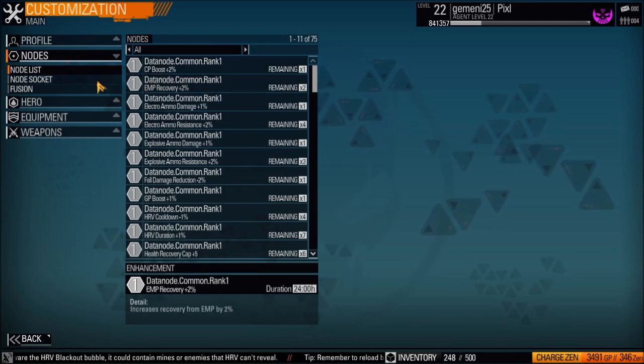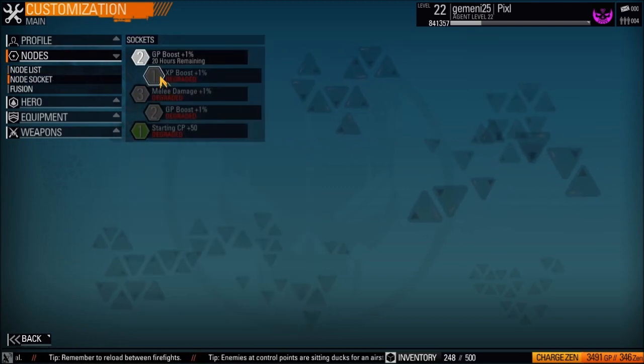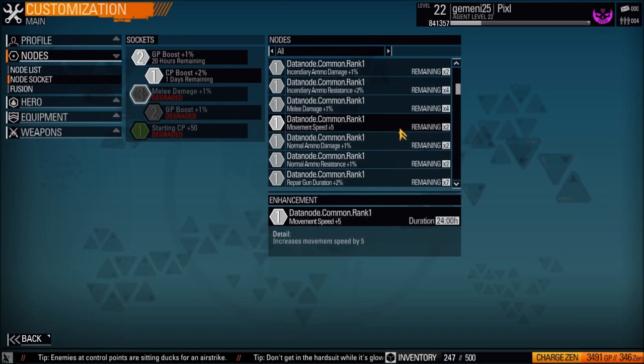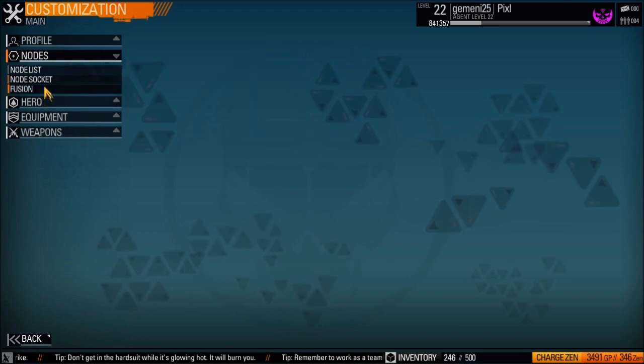The nose list gives you bonus things — these are what you get during the game, like perks, similar to Call of Duty. You get them and then you can put them in the sockets, and they give you extra stuff like extra money and other bonuses.